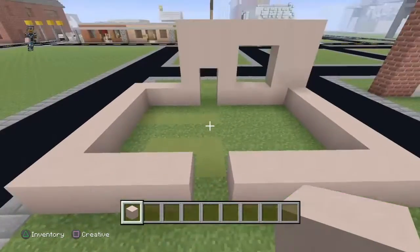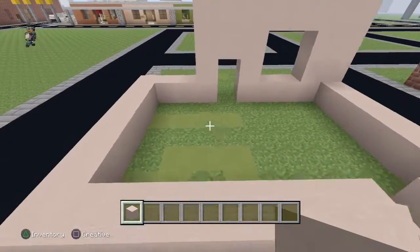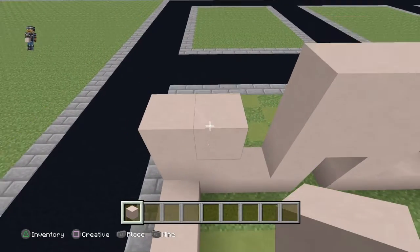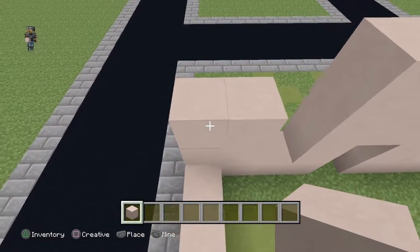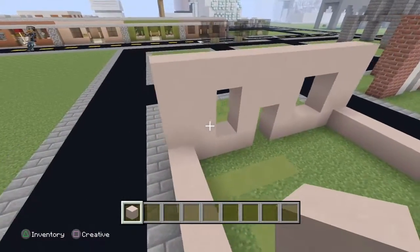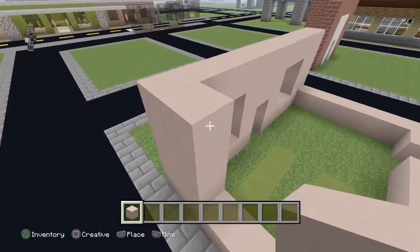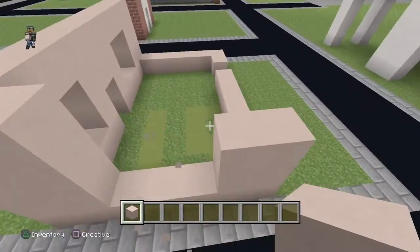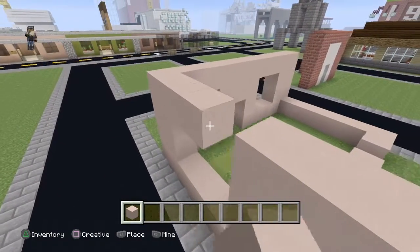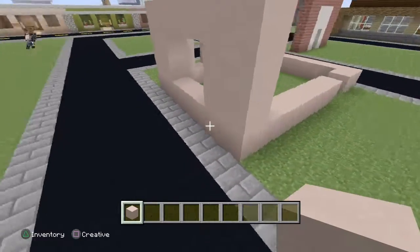You don't want your door level with the edge, so bring the door in and place it here. After that, do the side window: go two blocks across from that block, count six up, and that's your side window. On the other side, count up one block, then go one, two across three times, and then three blocks across so you have a matching window.